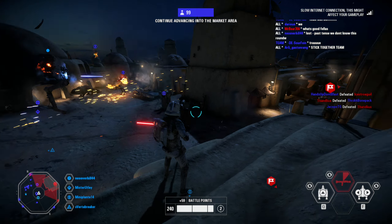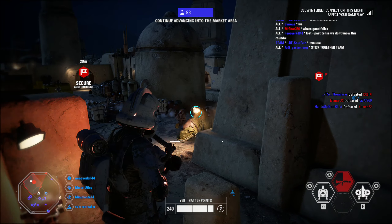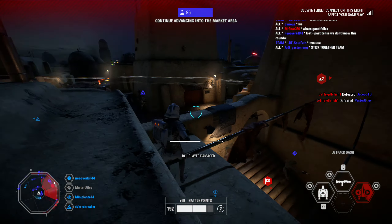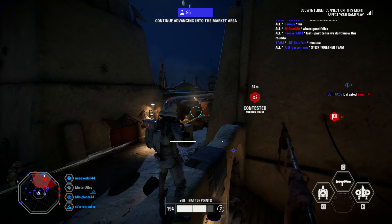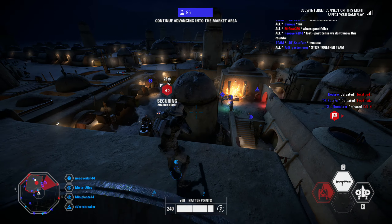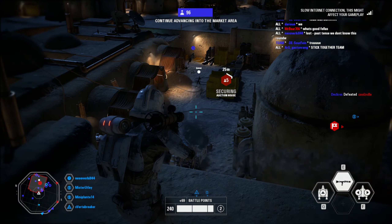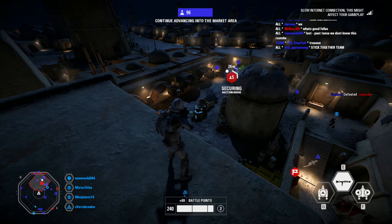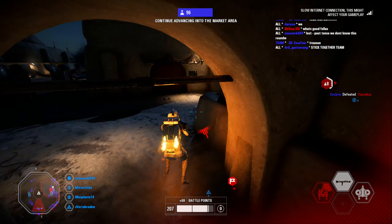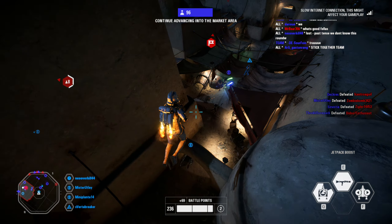Where do you think you are? An enemy commander is on site. Coy, stop. Moving in to capture the auction house. No way. Stop. Got a rebel commander making trouble. Terrorize them. Retribution.